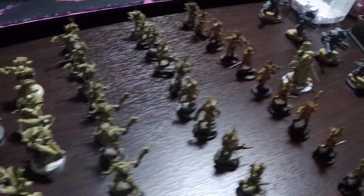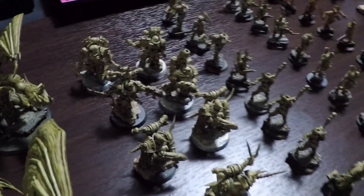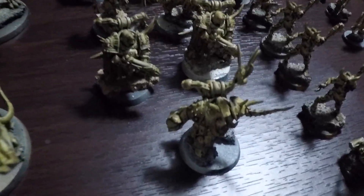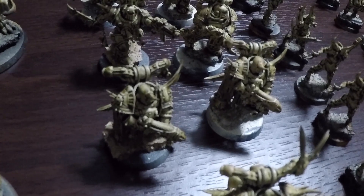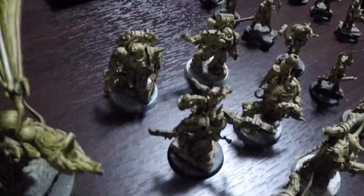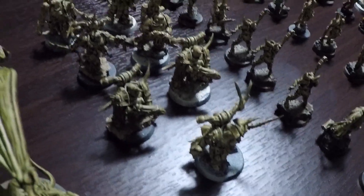For troop choices, there are four in this battalion detachment. The first is a plague marine squad with seven models in the unit. It is led by a plague champion who is armed with a plague sword, a power fist, and a plasma gun. Two models are armed with plasma guns and plague knives. And then four models are armed with bolt guns and plague knives. All seven, of course, have blight grenades and crack grenades.